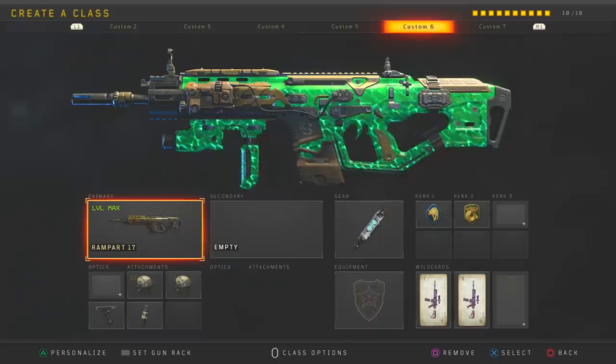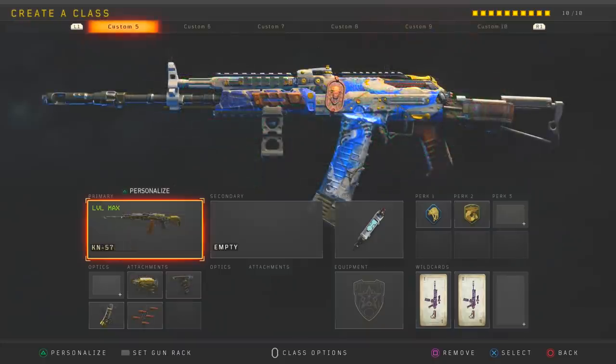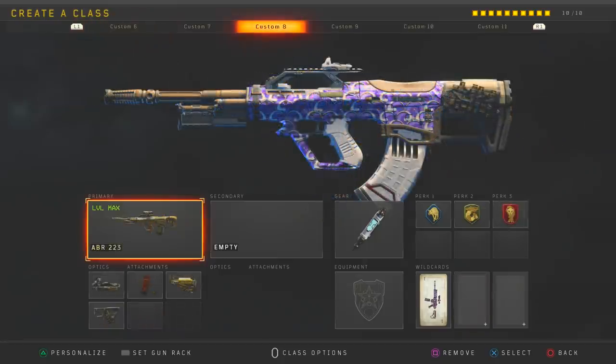On the Rampart, my go-to setup is double high caliber, grip, and fast mags — though you could trade out fast mags for an optic and an extra perk. Double high cal is really where this gun finds its strength. On the KN57, I really like stock, grip, hybrid mags, and rapid fire. And on the ABR, which is probably my favorite weapon right now, my go-to setup is the ELO sight, extended mags, stock, and quickdraw.